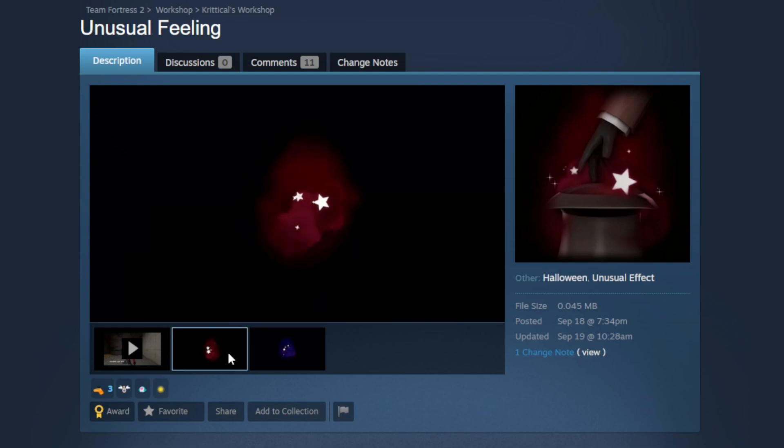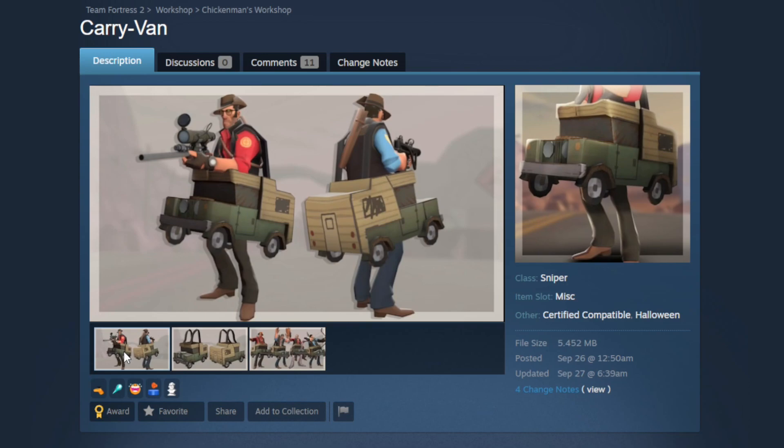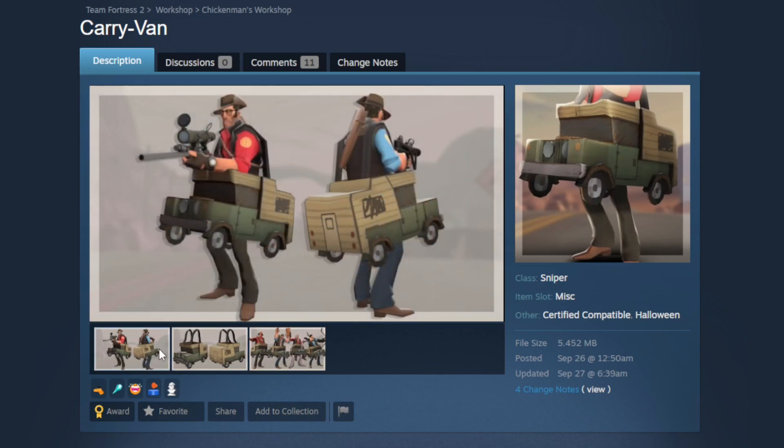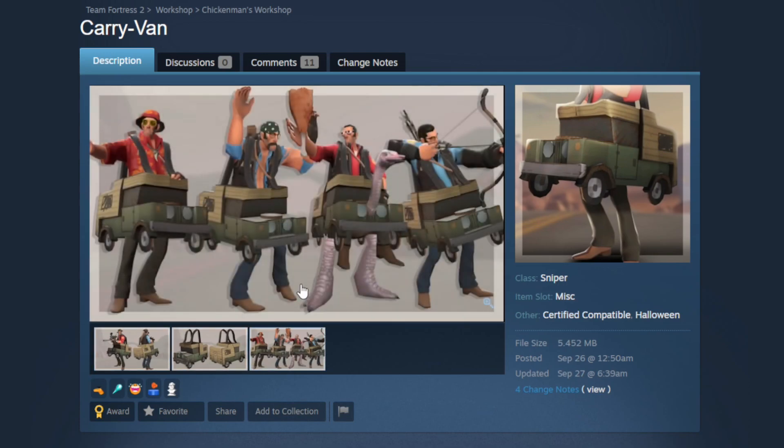Now we're getting into the Carry Van, a Halloween restricted misc for the Sniper. This is the kind of cosmetic I expect from this creator — it came out really nicely. I saw it in development and thought it was such a fun idea, and it really came together on release. I know it technically falls into the cardboard cosmetic category, but I think it's different because it's Halloween restricted and meant to be a Halloween costume. We've gotten this kind of thing before as a Halloween restricted bonus item, and this would be a really good one for Sniper.